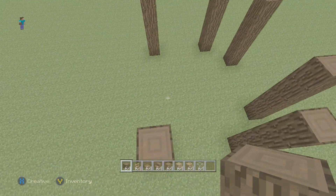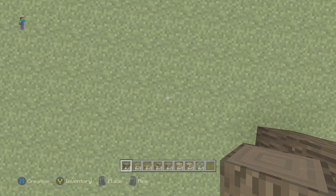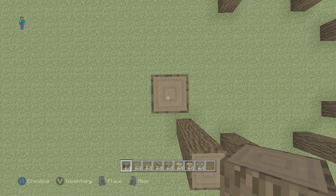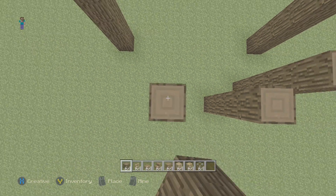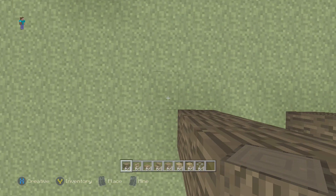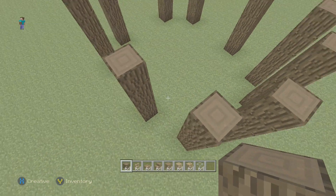Now that we have those pillars placed, on this side you want to go over two and diagonal one and place another pillar. From that pillar go out two, over one, and then from this pillar go over three and on the third block place the pillar. From this pillar go diagonal one and then over one from that and go up five.